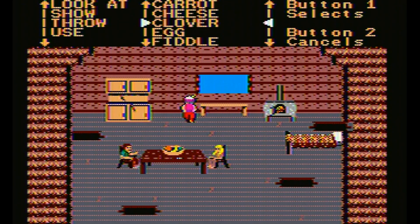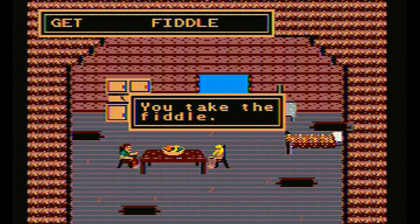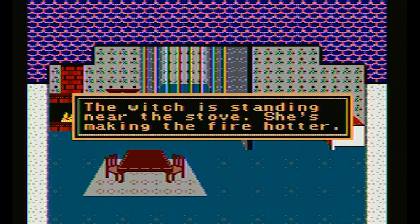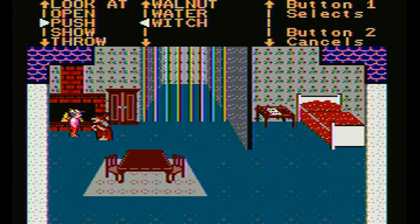One thing about the interface I find really confusing is the inventory items are listed together with objects on the screen. For example, in the witch's house, the carrot is in our inventory, but the cheese is in the cupboard. How do we even know the cheese is there? I guess we can add x-ray vision to our list of abilities, as well as the power of invisibility, as we can walk right in front of the witch without her seeing us and push her into the oven.